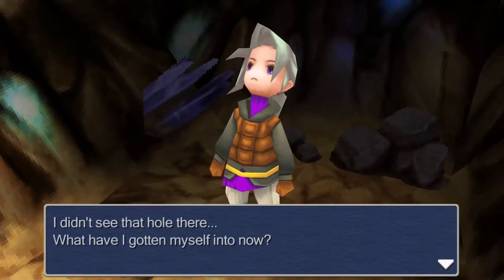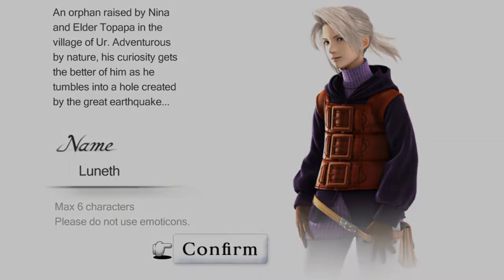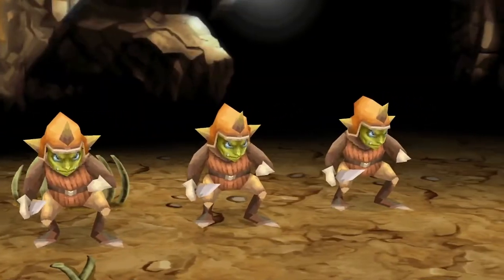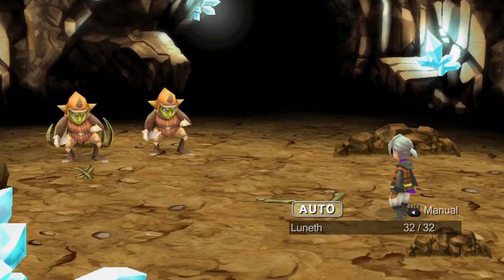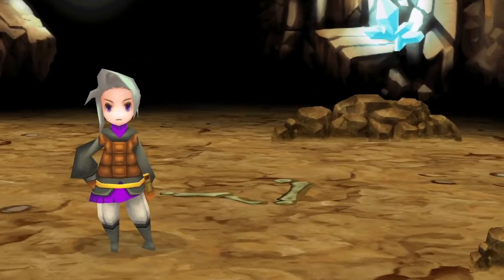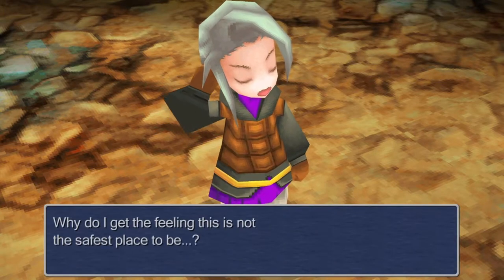Oh, I didn't see that hole there. What have I gotten myself into now? We're just gonna roll with the names that were given — we're not gonna think about it too much, we're just gonna enjoy the nostalgia. We can attack the Goblin. We obtained 30 gil — that's nice. 3 HP. Those were monsters? Why do I get the feeling this is not the safest place to be?